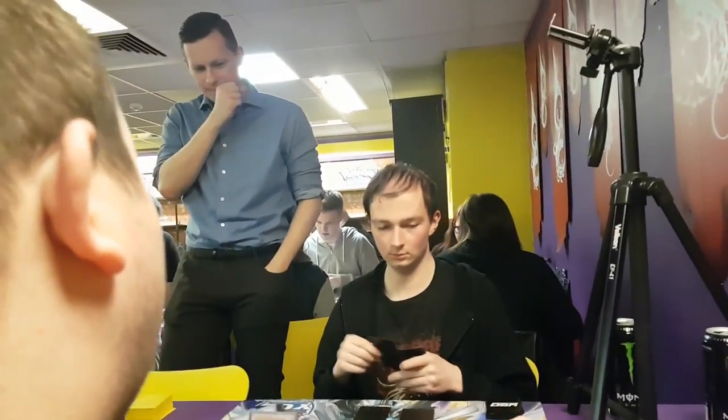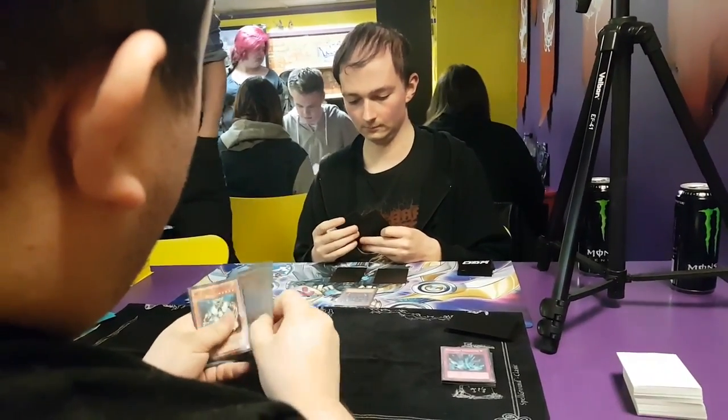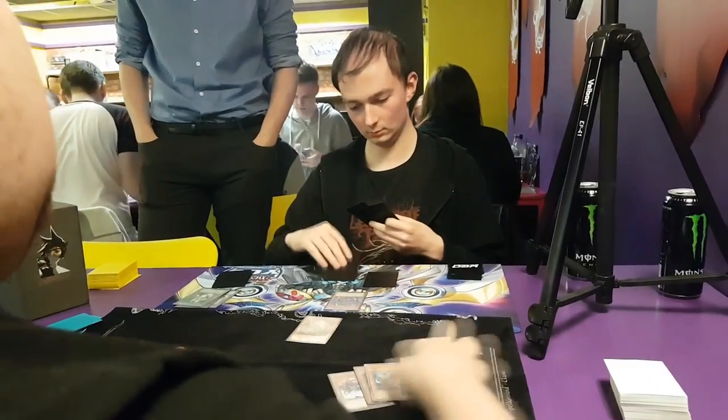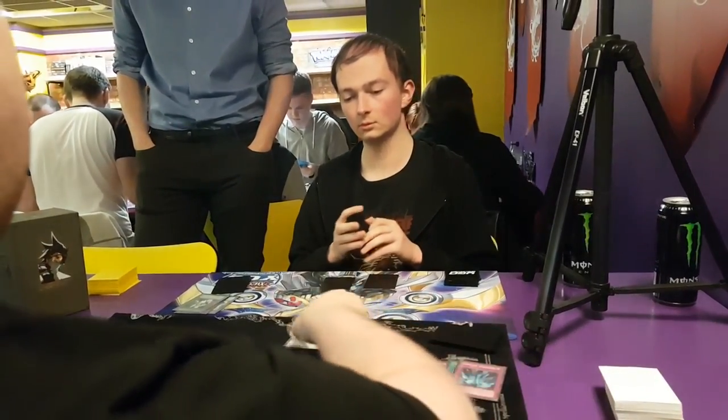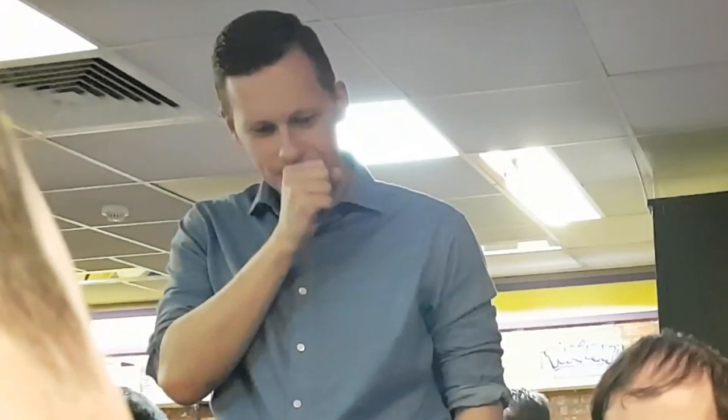Signalling is another type of cheating. Some people signal to a friend standing nearby — scratching their nose, grabbing their ear, or coughing as in this example — to indicate whether your back row is bluffs or real. If there are people behind you and you suspect signalling, ask them to move away, or at the very least keep your hand to your chest and your back row concealed.